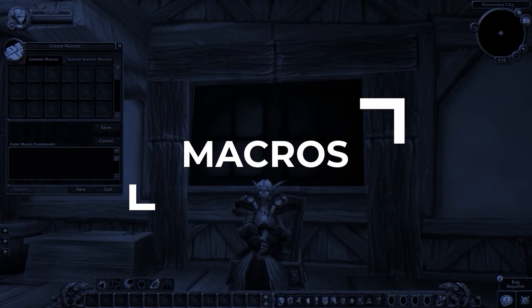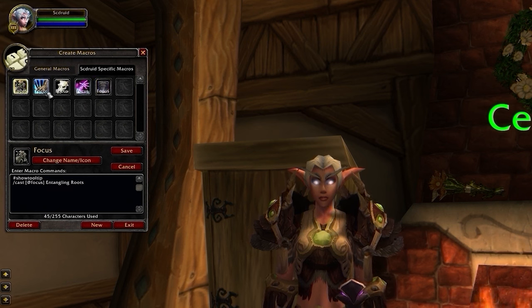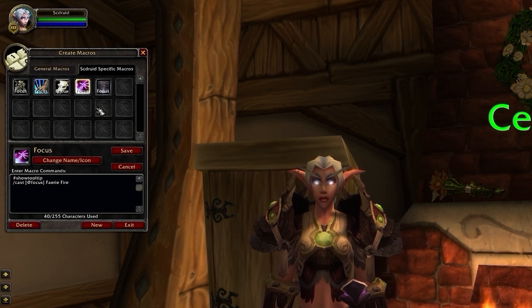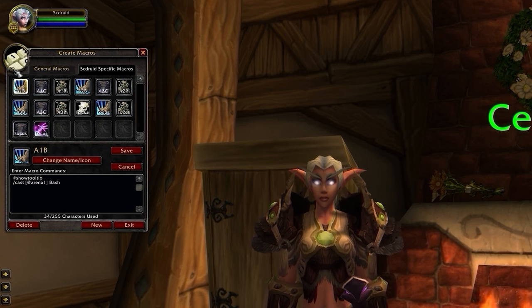Finally, let's wrap things up with every macro you're going to need to be competitive in PvP. First up, you're going to want focus macros for Cyclone, Entangling Roots, Bash, Kick, and Faerie Fire. If you have extra keybind space and want to be a little bit more optimal, you can make separate macros for Arena 1, 2, 3 for Cyclone, and Roots and Bash only. This will give you the most control and speed, but only if you can afford the keybind space.